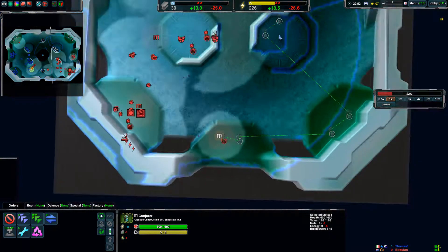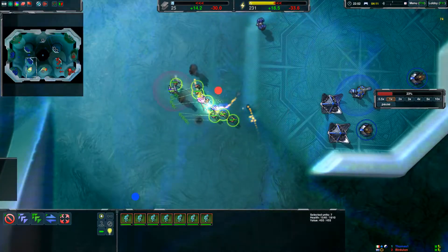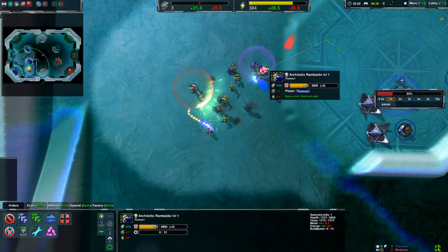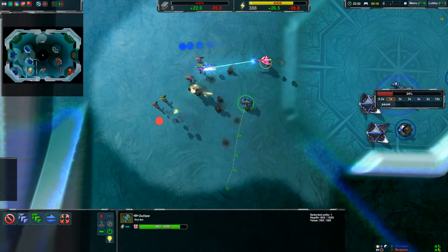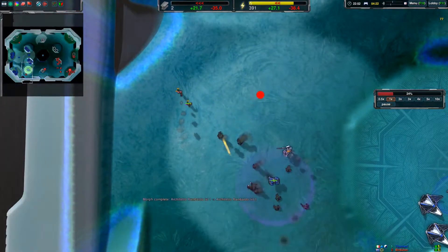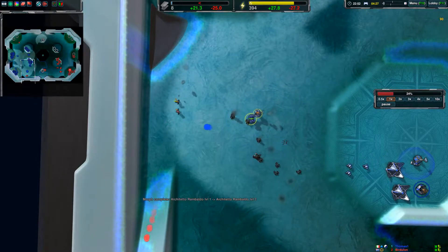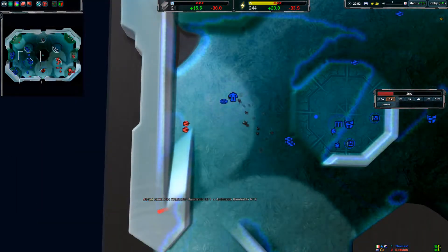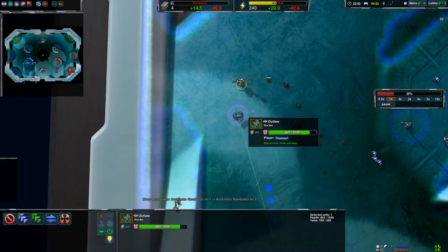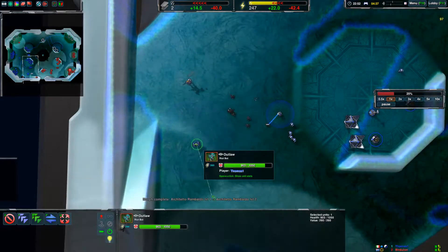You're going in against a commander with about ten glaives — it's close. It looks like this outlaw is going to save it. You might have even been able to dive the commander and get the kill, since the outlaw didn't slow them that fast. You got a thug there — that was a bit indecisive. You might have gotten the commander with your glaives because the outlaw was out of position, but then you decided to go for the thug instead when you saw the outlaw.